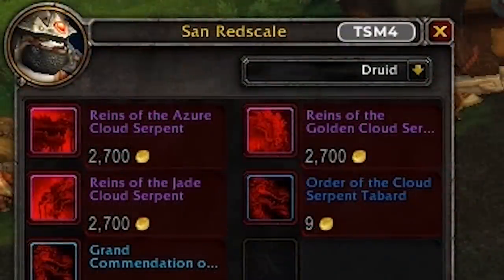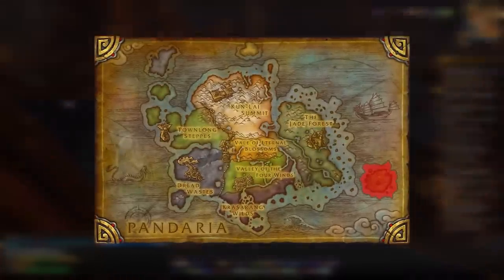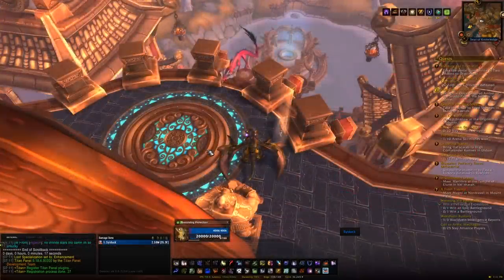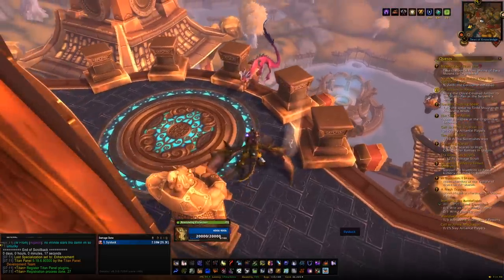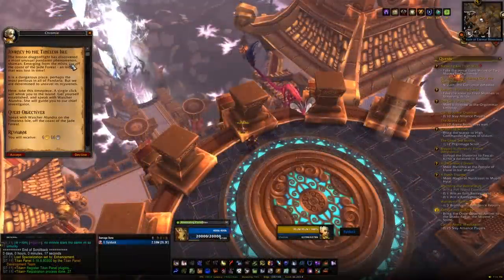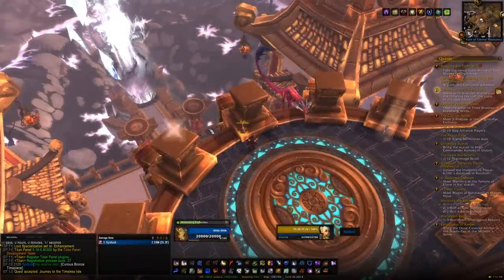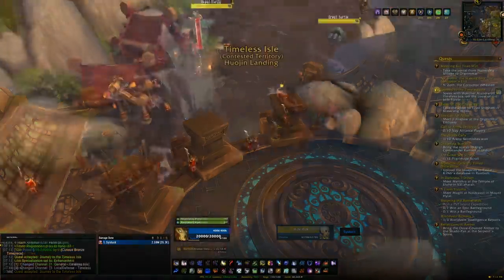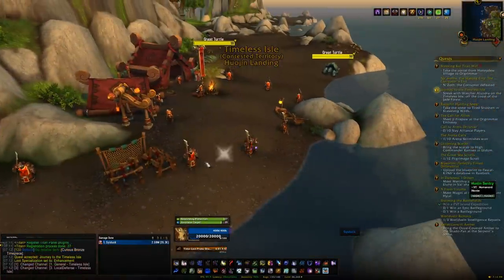Once you are exalted, finish the questline with Elder Anli to get your free mount, then purchase the other two — and that's the Order of the Cloud Serpent done. Our next destination is east of the Jade Forest: the Timeless Isle. You can fly there directly, or if you're in the Vale, head above Mogu'shan Palace where Chromie will be with a quest that gives you a teleport item. Just never hand in that quest and you can use that teleport whenever you want.